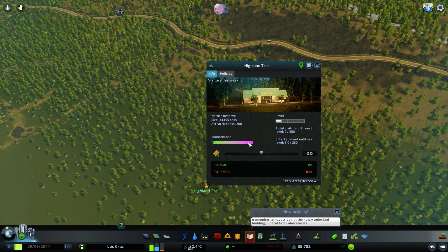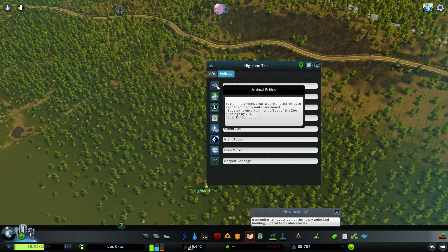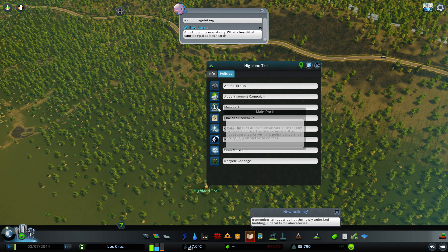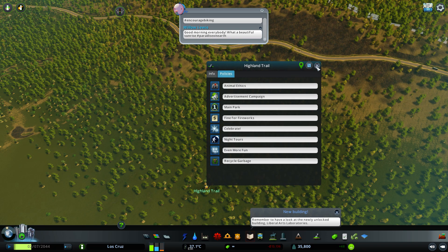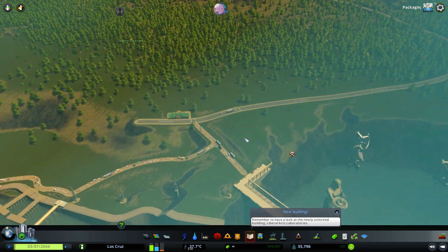We can see that our maintenance is fairly okay, but I'll show you a building that can help if it drops low. We also have ticket pricing, and the ability to change policies — for example, zoo animals receiving extra care and activities to keep them happy. Some policies are useful for you and some are for other park types. Some cut profit but boost entertainment value, while others boost profit but cut entertainment. It's worth looking through and judging what works best for your area.